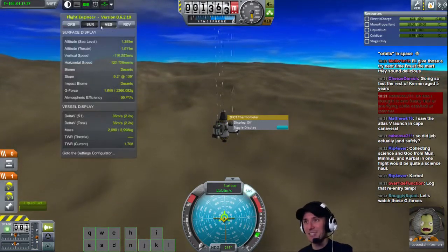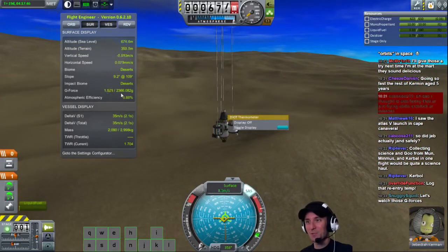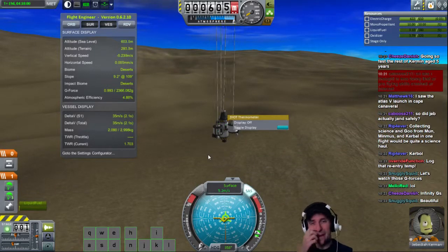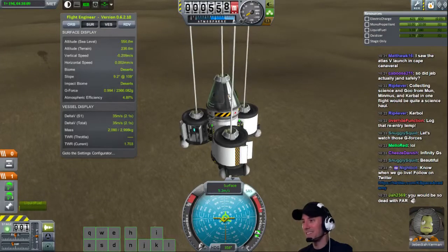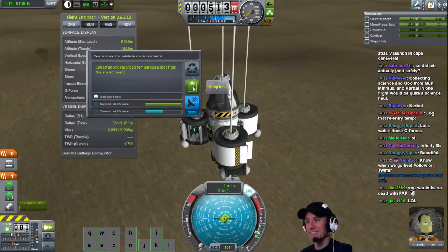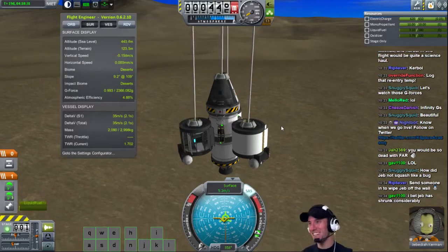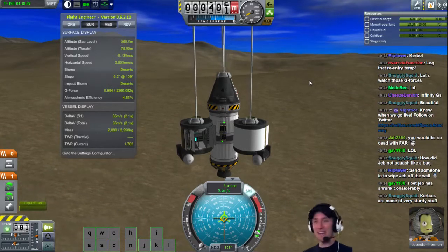I wonder, will Kerbal Engineer show me my max Gs? My max Gs were 2,400 Gs coming into the atmosphere - according to Kerbal Engineer. That was freaking fantastic. I'm going to go back and watch that video and see how long it took us to go through the atmosphere. It doesn't actually tell you what the temperature was. I would be so dead with FAR. 2,400 Gs basically - that's a lot of Gs. Made of very sturdy stuff - they're just not affected by G-forces whatsoever.